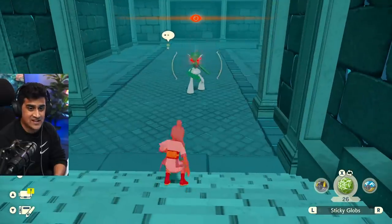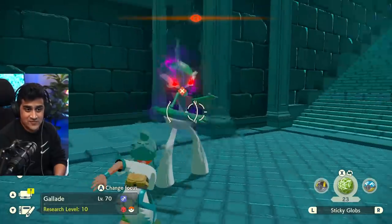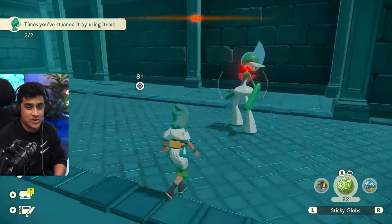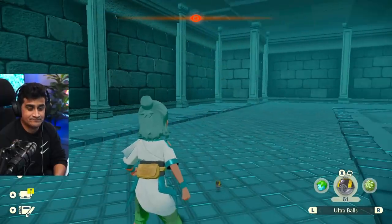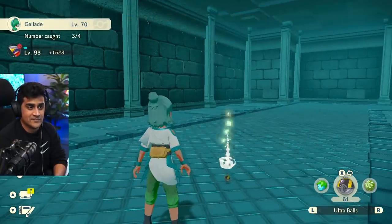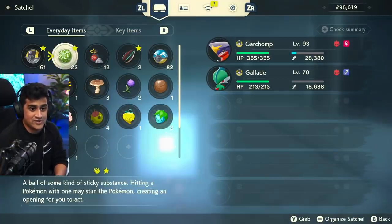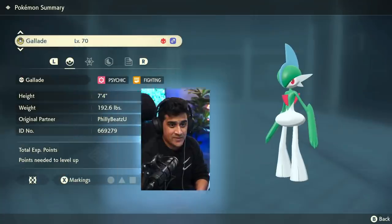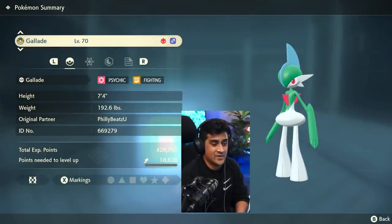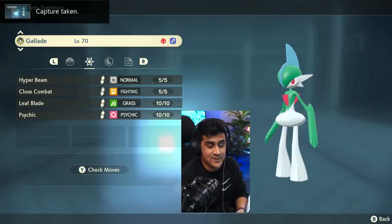We're going to do the same test — we want to show proof that this works. We're going to hit Gallade from the back. Gallade is caught, and we're going to check the summary. It's 7'4", 192.6 pounds. Its moveset is Hyper Beam, Close Combat, Leaf Blade, and Psychic.